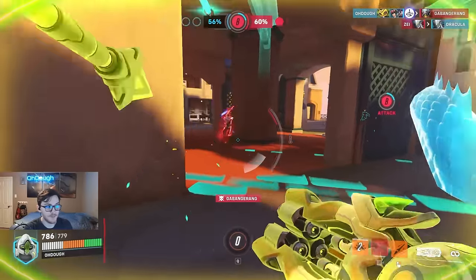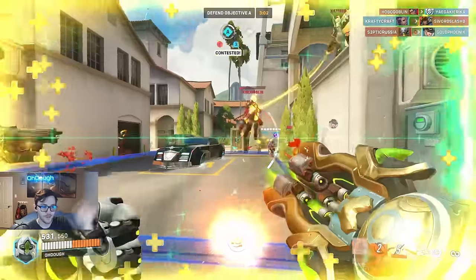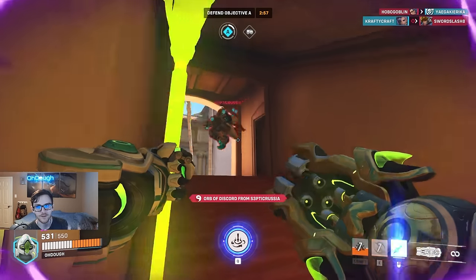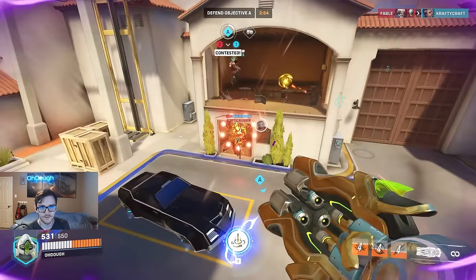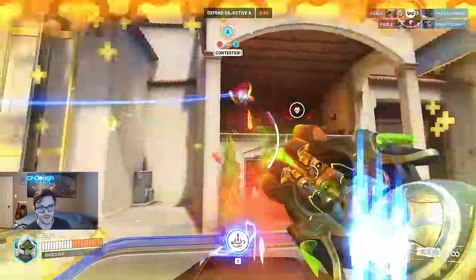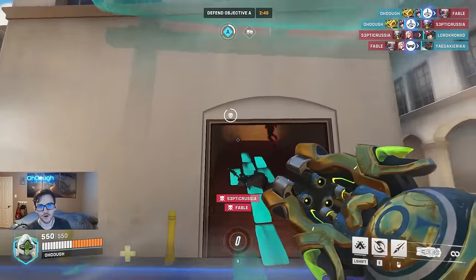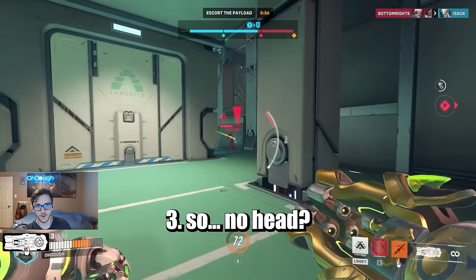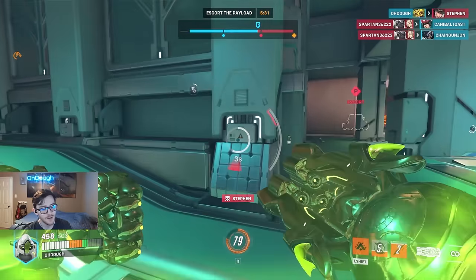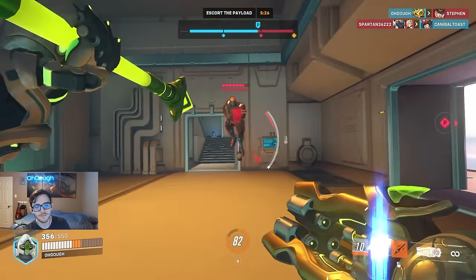You're better off going for squishy targets, especially ones without mobility like Zenyatta. The best target literally is Zen after he uses Transcendence, because he has no movement — he's a goner. When using Orisa's primary fire, aim for the head especially when you're close, because her projectiles do so much damage. On that same topic, aiming for the head after landing a wall-stun javelin is almost a guaranteed pick.